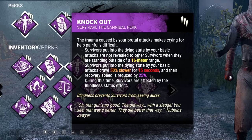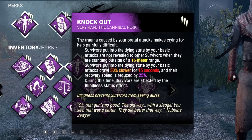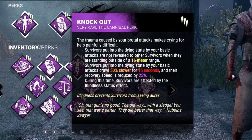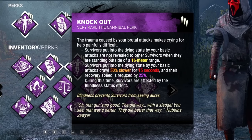Second, we have our star perk, Knockout. Survivors that are put into the dying state by a basic attack are not going to be revealed to other survivors when standing outside of a 16 meter range. They're also going to crawl 50% slower, the recovery speed will be reduced, and they'll be inflicted with the Blindness Status Effect.